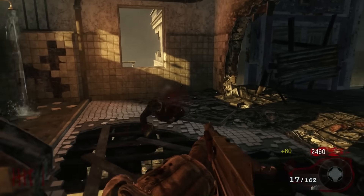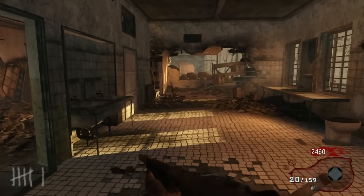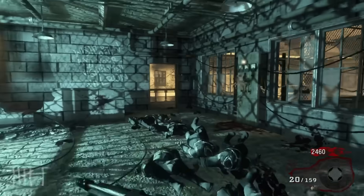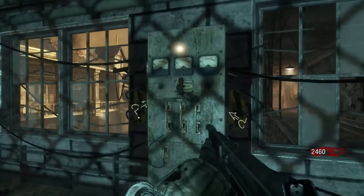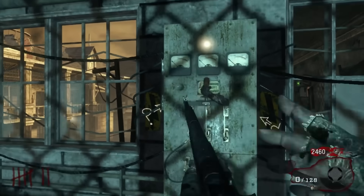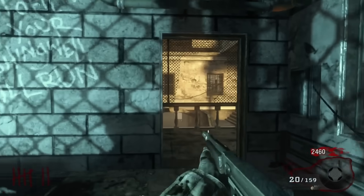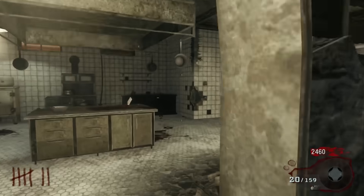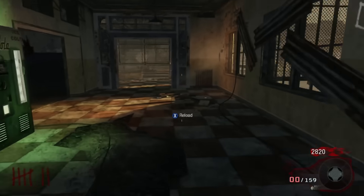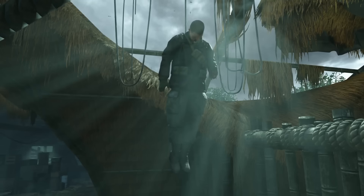When zombies first began, in Nacht der Untoten, that map didn't require power, so there was no power switch. However, in our second ever zombies map, Verrückt, that was when Treyarch introduced a power switch, and on the lever there was a hand — half of an arm. There were many theories as to whose this could have been: one of the zombies, one of the marines sent to Verrückt to rescue Peter McCain — Smoky, John, Banana, Paxton, or Gunner Ridge.